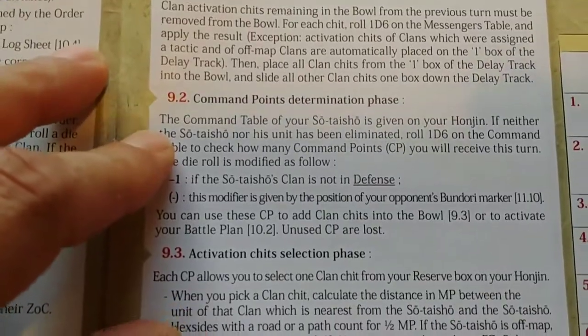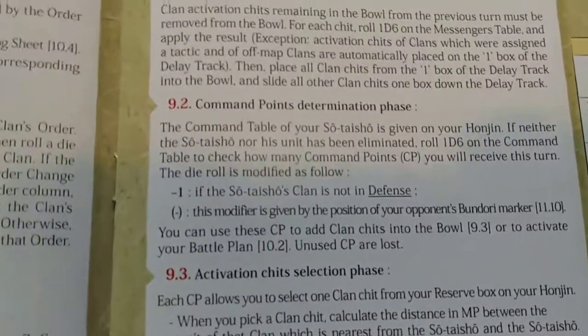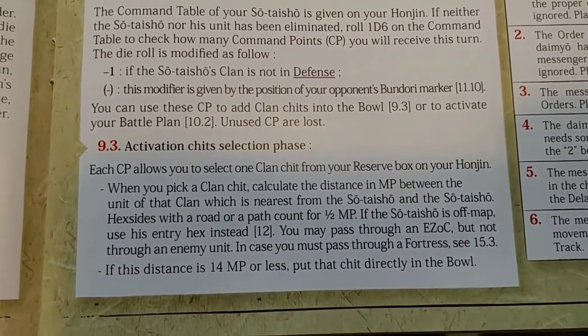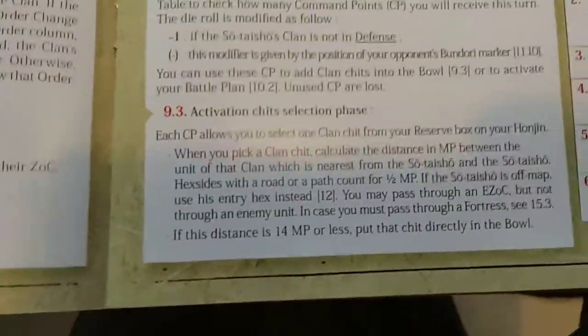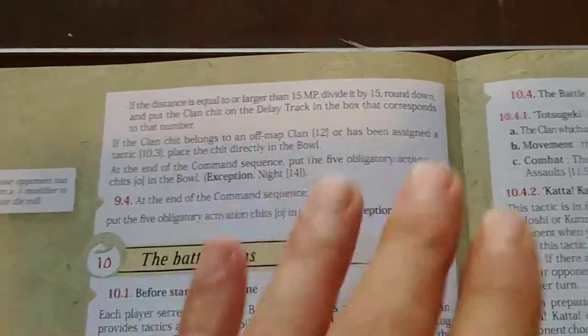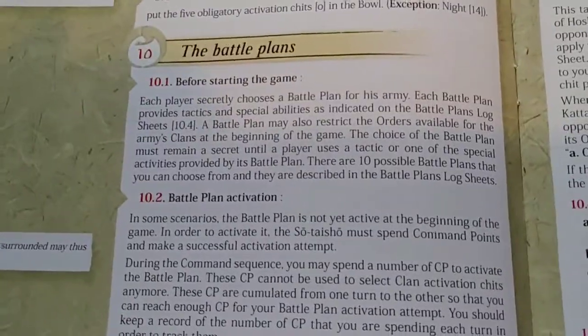The delay track goes up to four, so clan chits will slide down over turns. After that, you roll for your command points — each side has a command table on their chart, so better generals get more command points. You then use those command points to select clan chits from your reserve box on your honjin — your force boxes. There are range limits: within 15 movement points is fine, but beyond that the chits go onto your delay track depending on how far outside of 15 movement points they are. That's how you set up your cup at the beginning of the turn.